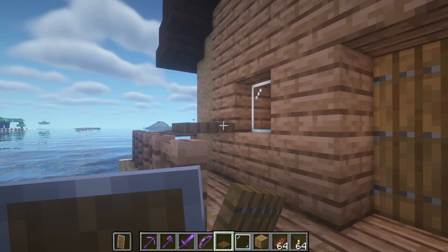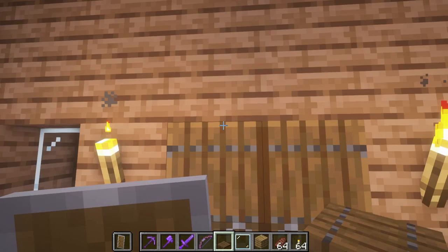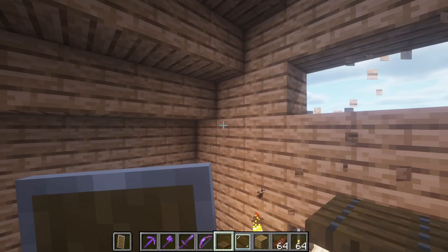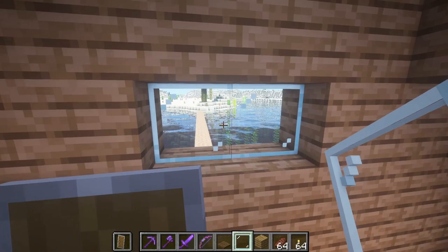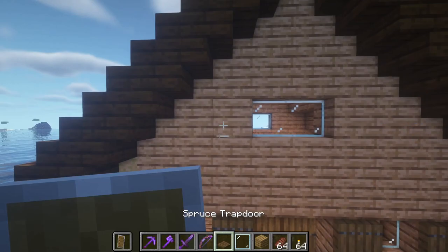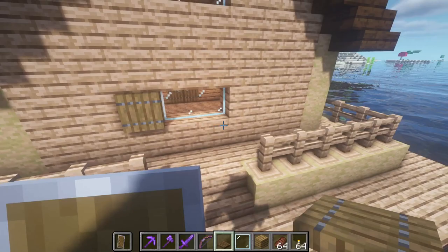We're going to add some windows here as well — this will be more bright and look really nice from far. I have a great idea for what we can do on the outside. All we need to do now is add some trapdoors as window shutters. We need to do the same on the other side. Oh, I forgot — on that side there's still a window to do.